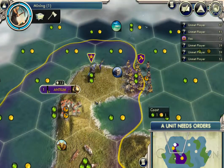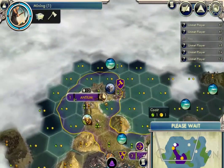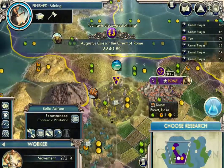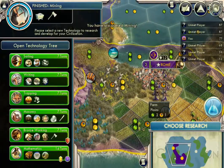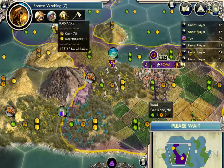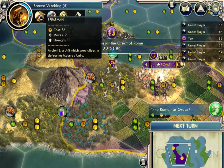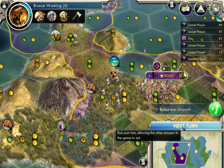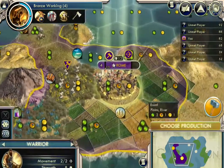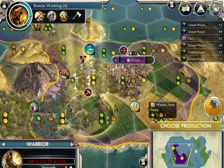So now we have mining. Let's have these workers produce — bronze working! Bronze working is good, I want this. Because we get spearmen, and spearmen are a very cheap unit. Not very powerful, but they're cheap and I like to mass-produce an army of these guys. But for now we're stuck with warriors and archers for the next four turns, I think.